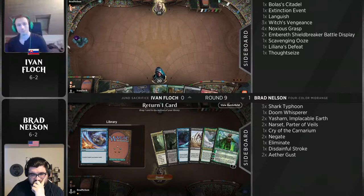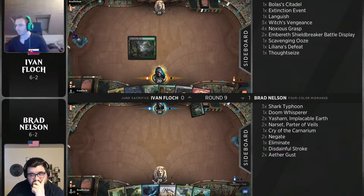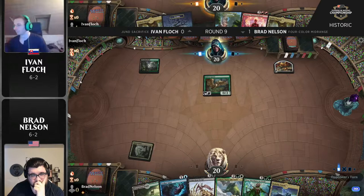We'll be curious to see if Doom Whisperer plays a part as we look at opening hands. Brad Nelson mulliganing to six, deliberating over what to send back — Extinction Event or a Negate. On the other side, Ivan Flock starts with a really good one-drop in Gilded Goose, has an oven, and importantly has ways to make red mana this time around.